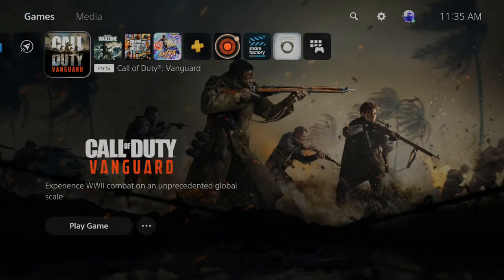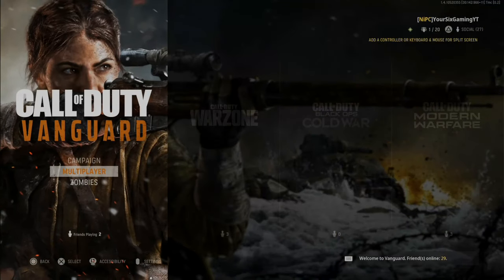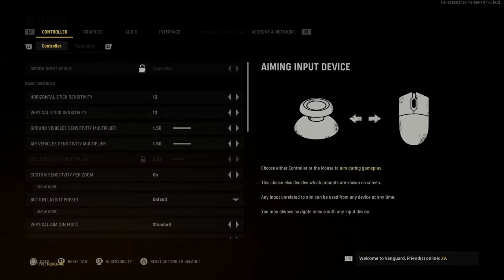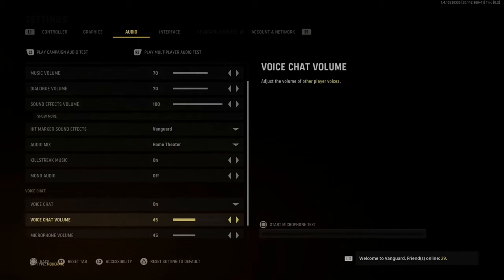Now let's go over to Call of Duty Vanguard. This method will also work in Call of Duty Warzone since the menus are the same. Press Options, go to Settings, then go over to Audio and scroll down to Voice Chat.